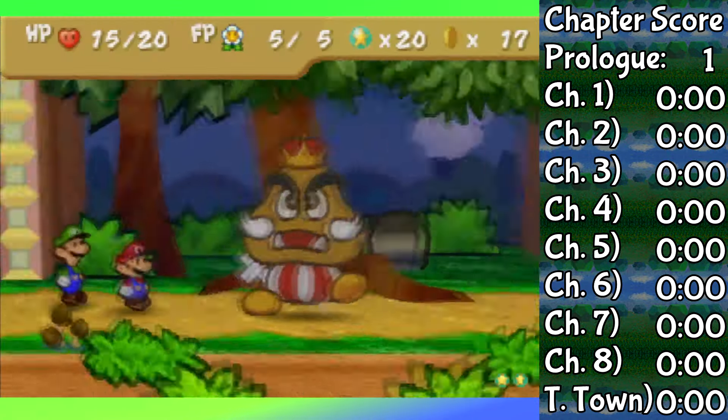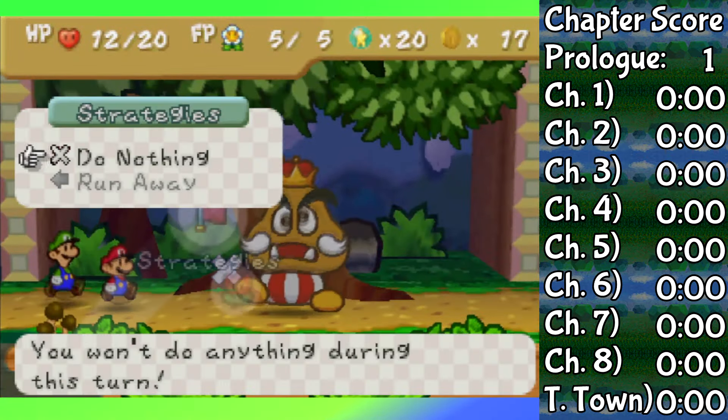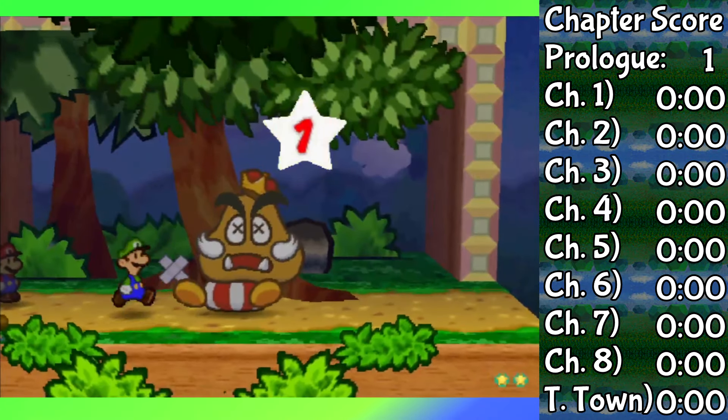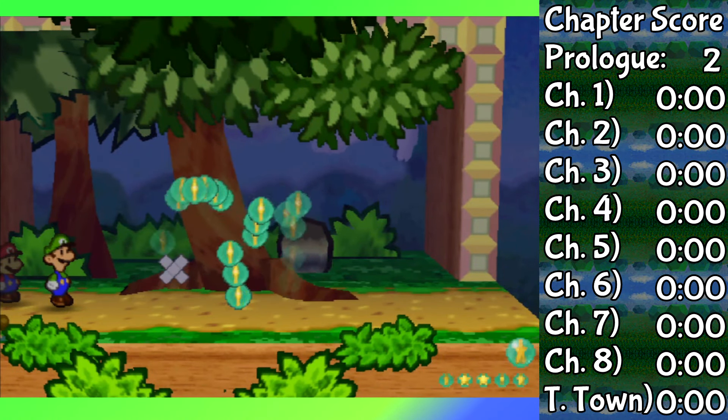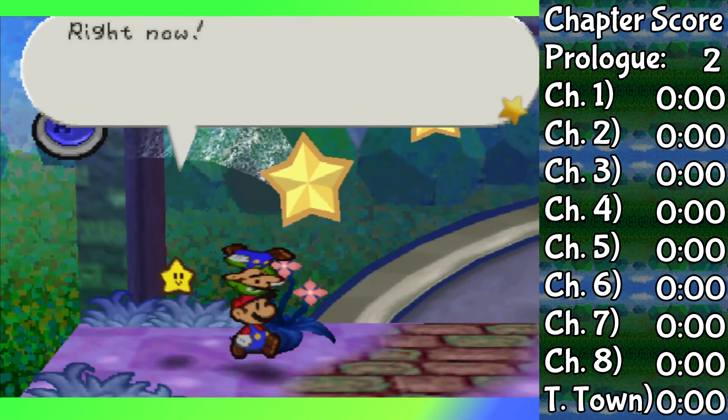Just note that, at least up until Chapter 2, Luigi and Goombario have basically identical movesets, except for one difference between Goombario's head bonk and Luigi's jump attack. But that won't become apparent until we get to the Koopa Bros. Fortress.